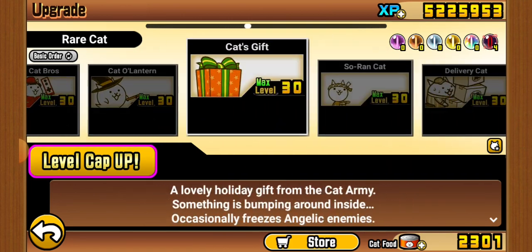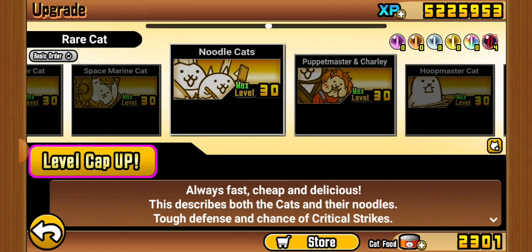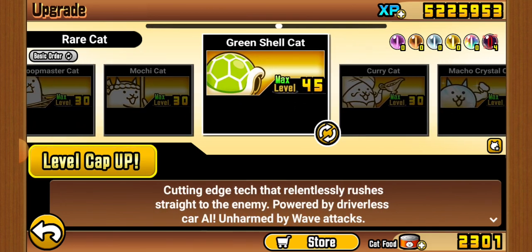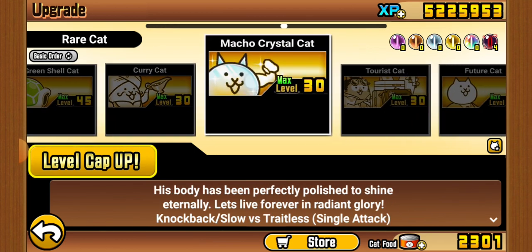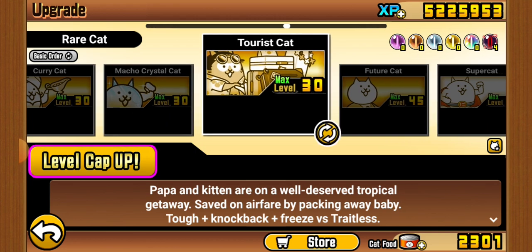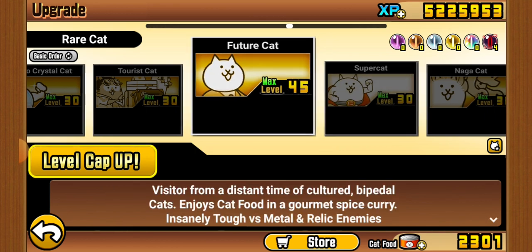We'll skip most of these — they're pretty boring. Shell is a very, very good tank and a very interesting unit. Curry Cat I sometimes use. Crystal Cat is very good against Relic enemies. This tourist unit is also good against Relic. Future Cat is a very good option until you have Conecat — then there's less reason to use it against Relics.